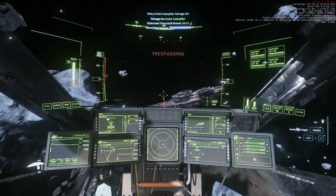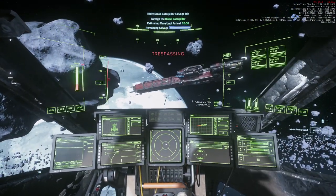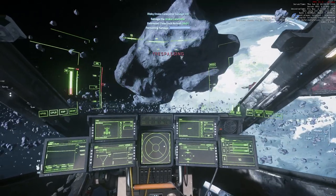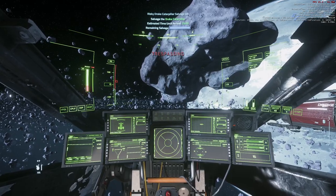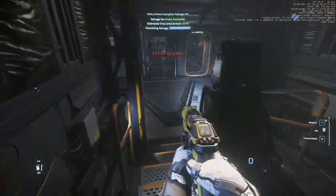There are one of three ships: either the Hammerhead, the Starfarer, or the Caterpillar. Whichever ship it is, just make sure you position yourself in the right place. In this instance I'm going to position myself sideways, quite close. I'm using a Cutlass Black for this — it's so easy with the side doors.